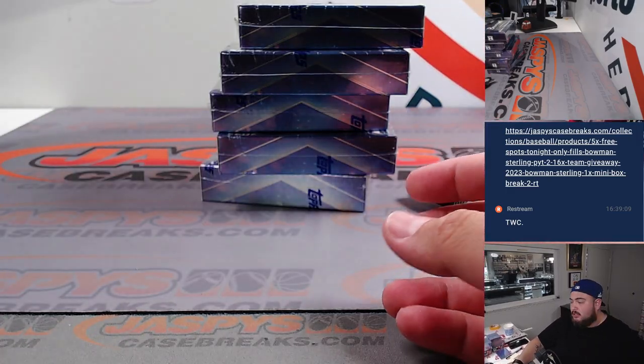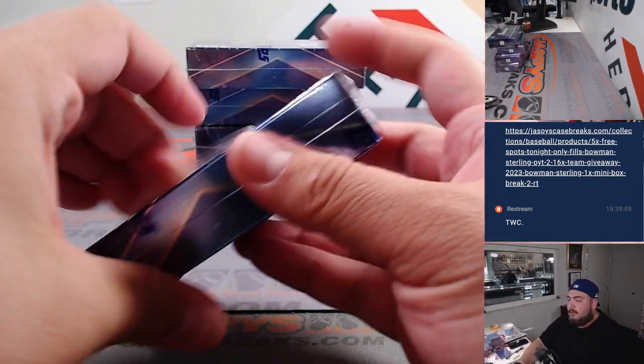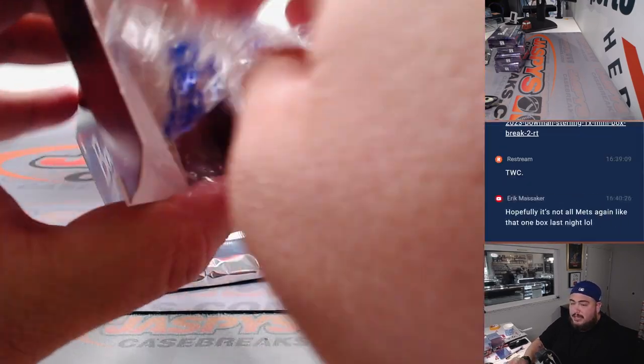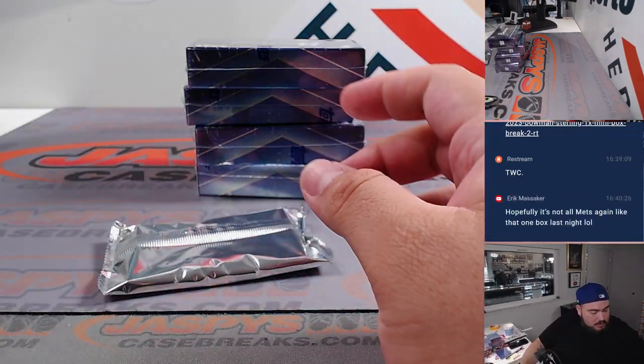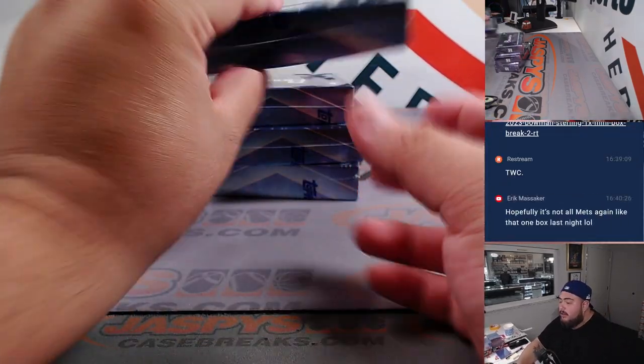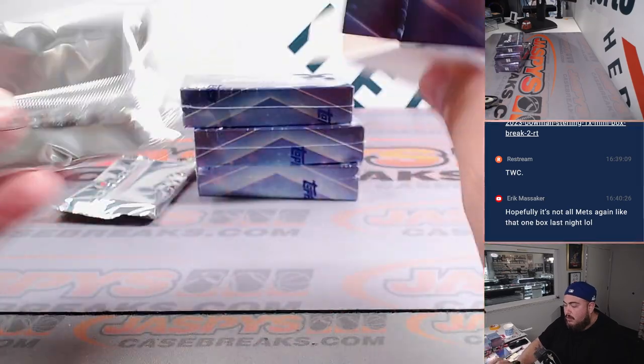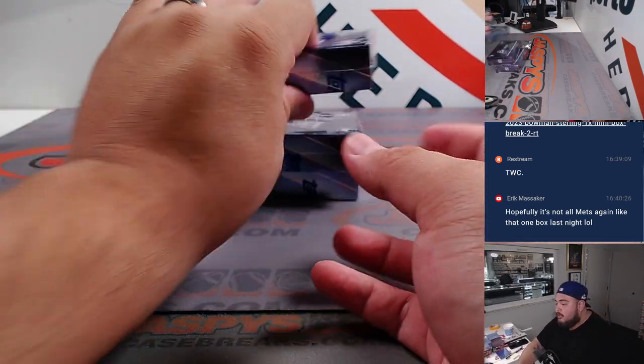And obviously some divisions are a lot lower than others, but like I said, these boxes are a little over $350 to $400, so you know, honestly, you can get a nice hit in here. Well actually Eric, that's not shocking because actually the Mets have one of the bigger checklists in here, of all the teams — really popular one actually.